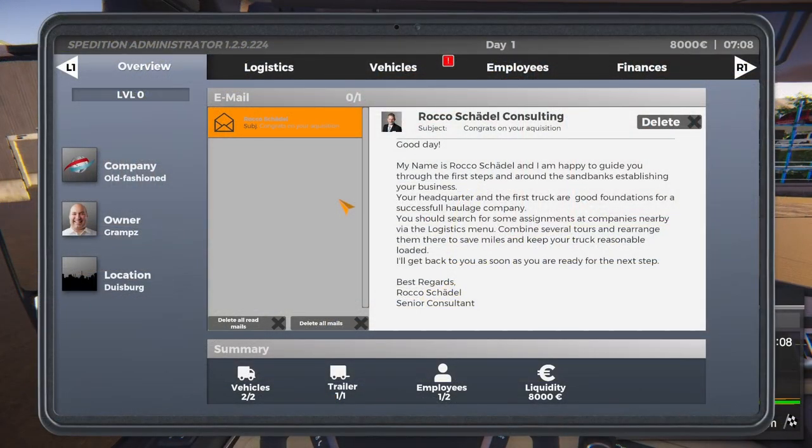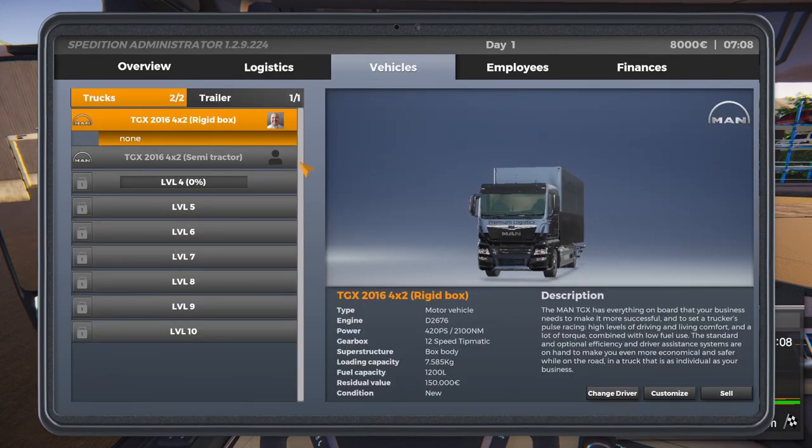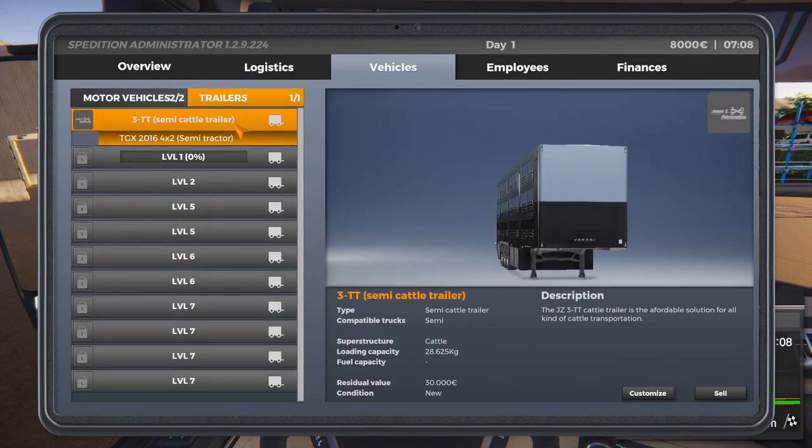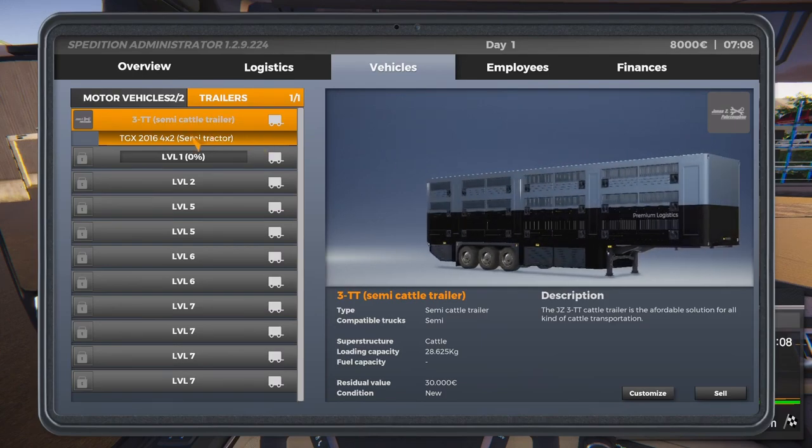All right, we're back here at our main menu. We want to go over to Vehicles, and as you can see, we have our trailer sitting over here. So we want to retrieve that trailer — how are we going to do it?